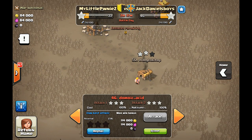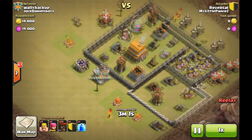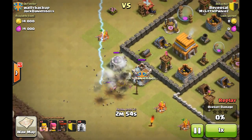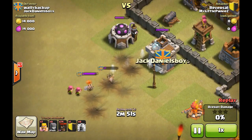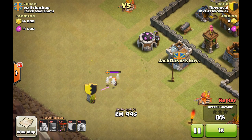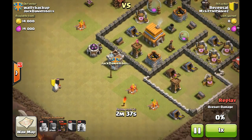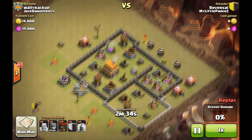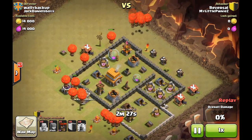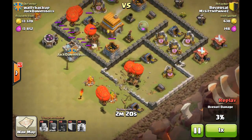My next attack was against Wally Backup, and as you can see I'm luring out the clan castle troops and dropping the lightning spell to do some damage. The only thing I didn't see was a valkyrie, and the valkyrie is pretty deadly — I got wiped out just like that. So that was bad tactics from my side. Now I'm left with 24 balloons. I need to take care of all the archer towers and the air defense, so I'm diversifying them over the entire base.